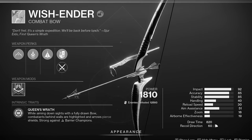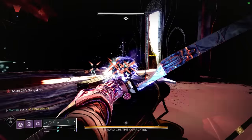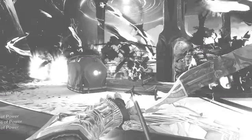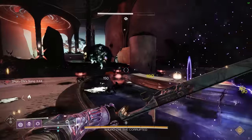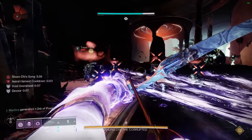One more fun fact about Wish Ender: it over-penetrates targets, meaning that when you shoot at that big clump of enemies pulled together by your deadfall tether, you're going to be hitting like five guys with the same arrow. That said, neither of these weapons are required for this build in any capacity — they complement the build quite nicely, but can totally be swapped out for whatever you prefer without hindering performance.